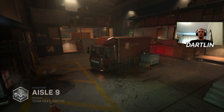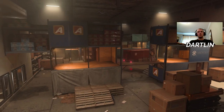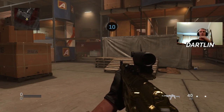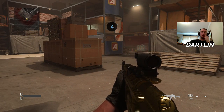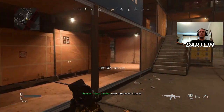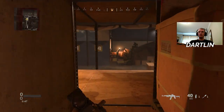I think they said we're going to be having Aisle 9 on gunfight too or something like that. This would be a pretty fun map for gunfight I think, as long as people don't hide too much. There's not too many hiding spots though. I mean, this is a way smaller map than Hard Hat. I think I like these maps though — these might be up there with Shoot House and Shipment, to be honest. I think Shoot House is a pretty good map where everybody for the most part likes it.